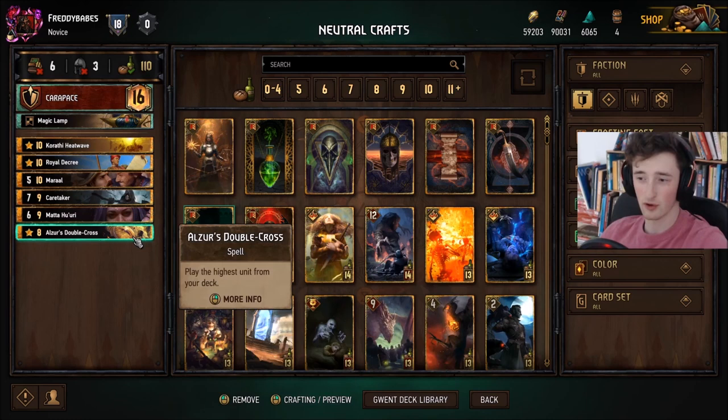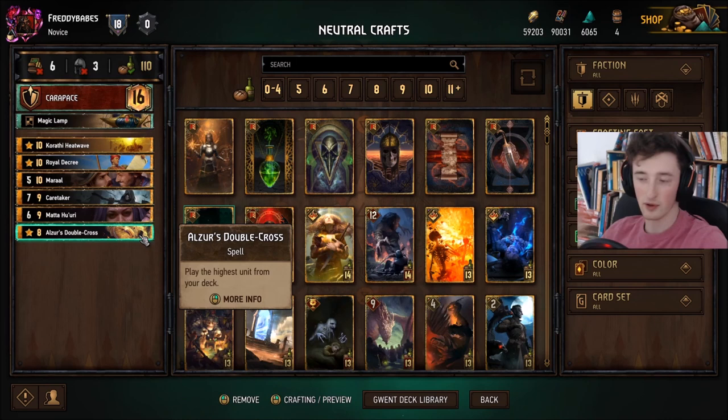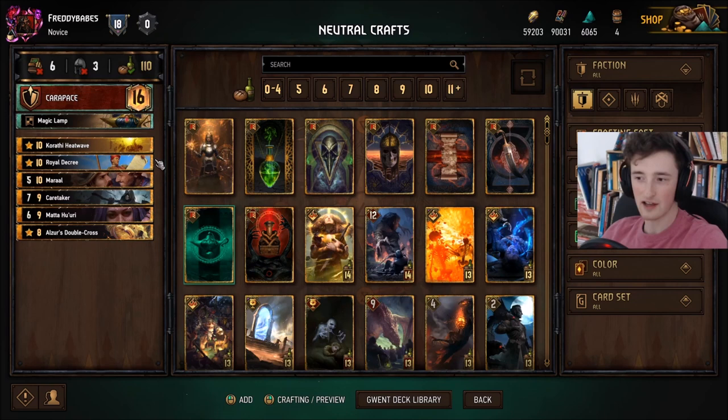Other than that, we have several golds. The first couple here are Royal Decree, Azza's Double Cross, and also Mata Curie. These are all consistency cards — neutrals that you can pretty much throw in most decks. Azza's Double Cross is a bit questionable in some; you're going to have to put this in a deck where you're playing high strength units that you want to pull out with this. But the other two cards, Mata and Royal Decree, can be thrown in pretty much any deck. Just very solid — going to get you the best cards you need in the specific moment.